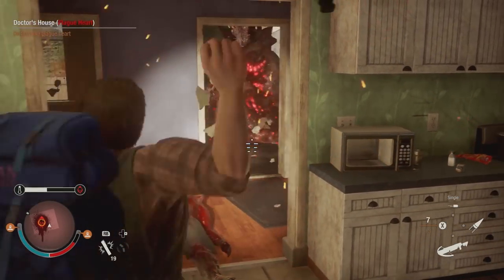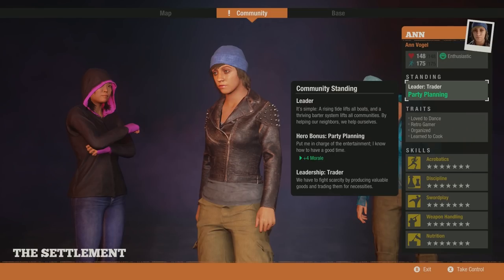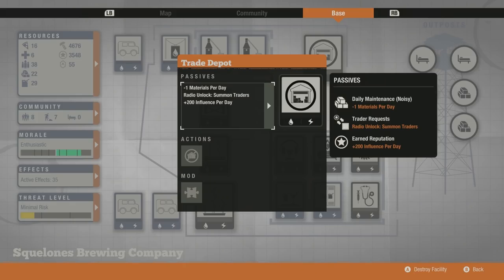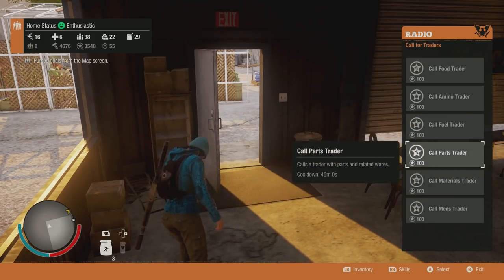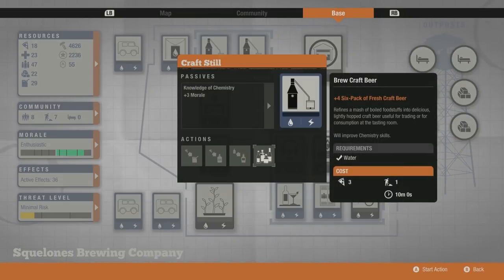Before we begin, there are two optional things to be aware of. You may want your leader to be a trader, and you may want to move into Squelone's Brewery, a six-man base in Mayer Valley. Being a trader means you can create the Trade Depot Large Facility, which allows you to call in wandering traders directly to your base on demand — which obviously facilitates trading. And Squelone's Brewery is the only location that allows you to create craft beer, which I believe is the most valuable item you can create from food resources. This is not necessary, but it is helpful.